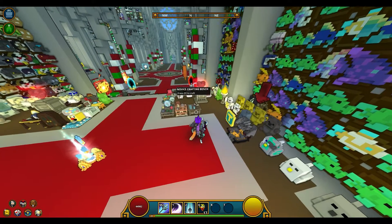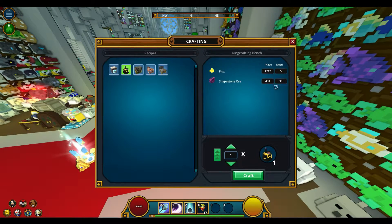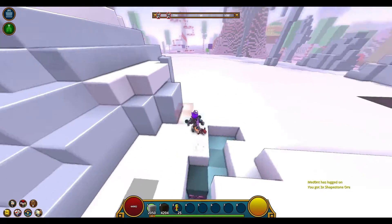To start, go to a novice crafting bench and make yourself a ringcrafting bench. You'll notice it requires shapestone ore besides flux, flux being the in-game currency. Shapestone is one of the most commonly found ores in Jove.